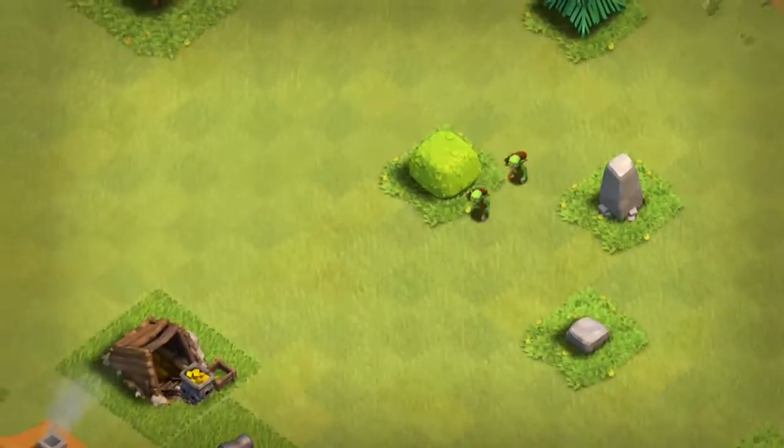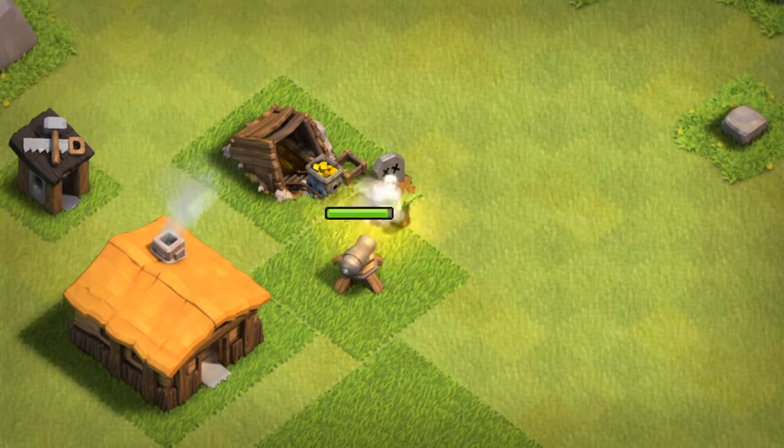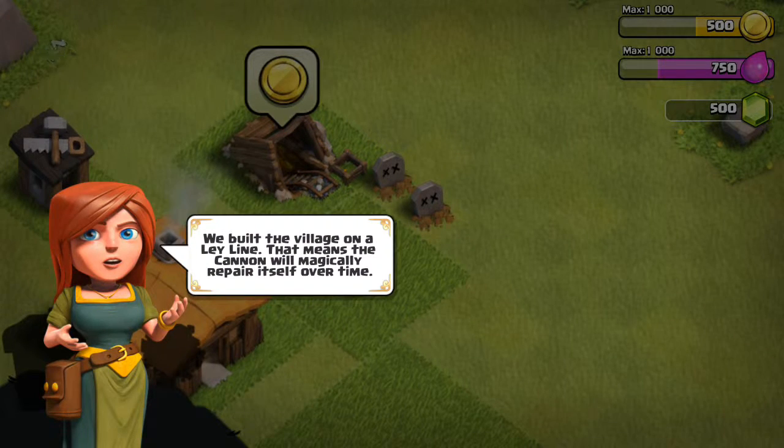I can't even say any new jokes or any new kind of thing because I've already said them all. Oh well, that was a close call. Thanks, chief. We built the village on a ley line — that means the cannon will magically repair itself over time. Whoa!